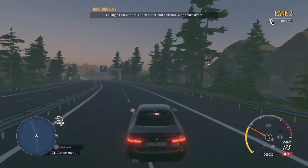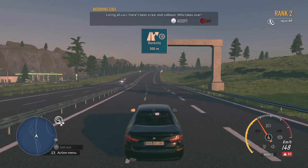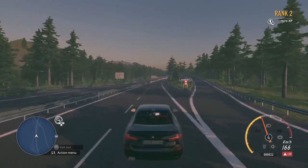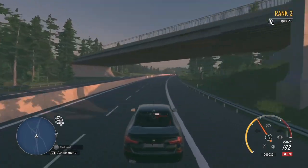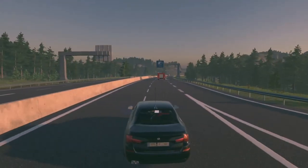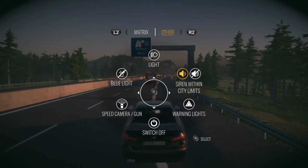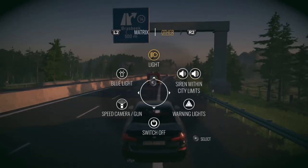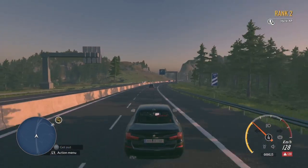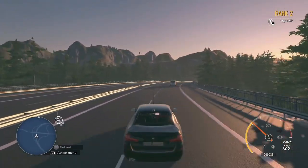There's a rear-end collision — you can press X to accept it. Someone took the job. You can put your sirens on — oh, you can blue light sirens, nice! I can see the lights. Stop, car warning lights, hold up traffic, blue lights, speed camera gun, speed trap — that's pretty cool.